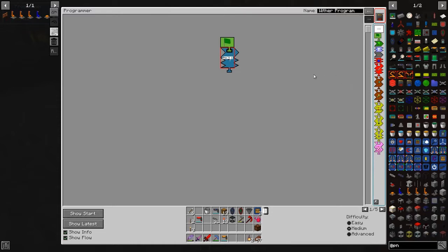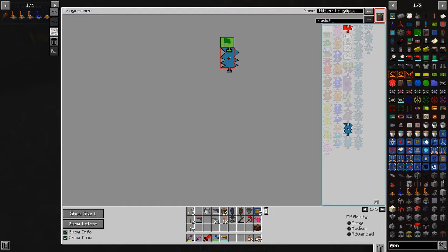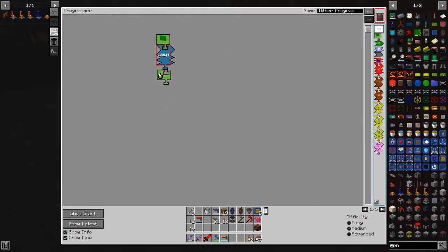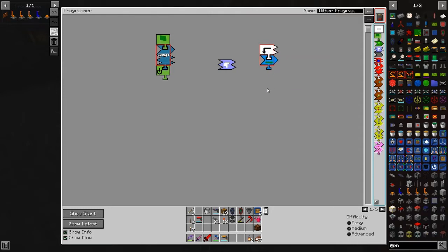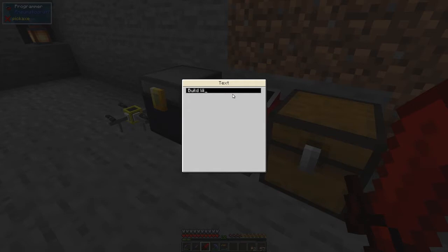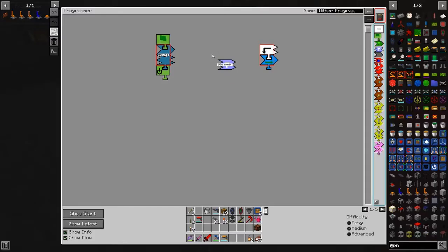I'll also put a standby program here — you always want a standby at the end of these things just in case. I'll bring a text widget, go to a place and then stop. There's the true condition, so I need a label for where I'm going. I'll give this the command label 'build wither' — that's where it goes if the condition is true.